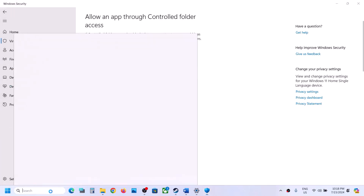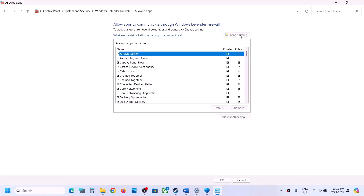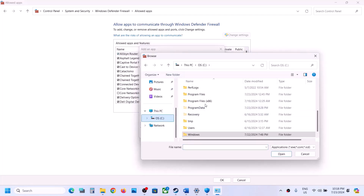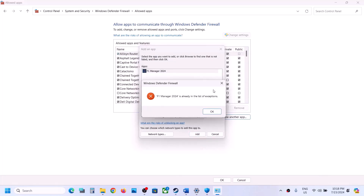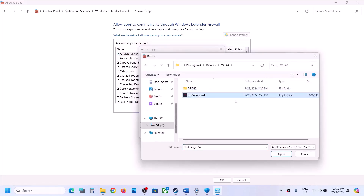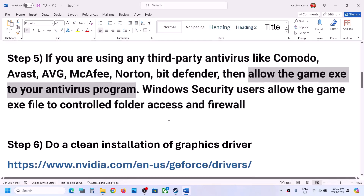Next, open Control Panel, go to System and Security, then Windows Defender Firewall, and click Allow an App or Feature Through Windows Defender Firewall. Click Change Settings, then Allow Another App, click Browse, navigate to the game installation folder, select the EXE, click Open, then Add. Repeat this for the second EXE in the Binaries/Win64 folder. Once both are added, click OK and launch the game.